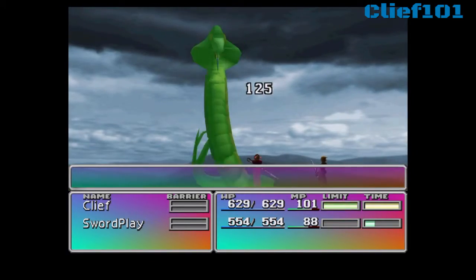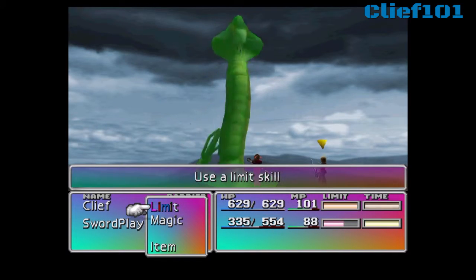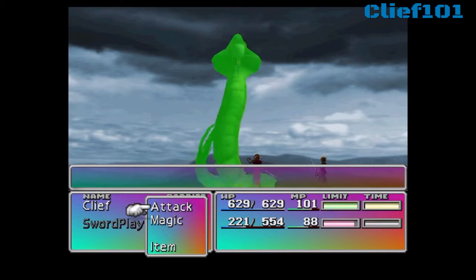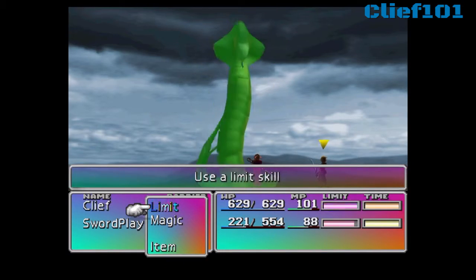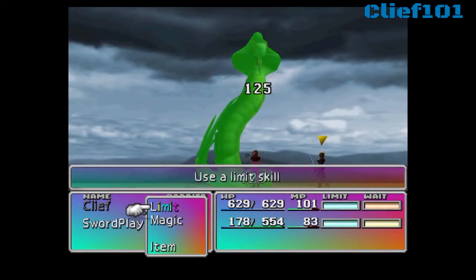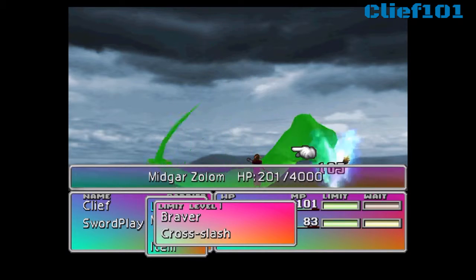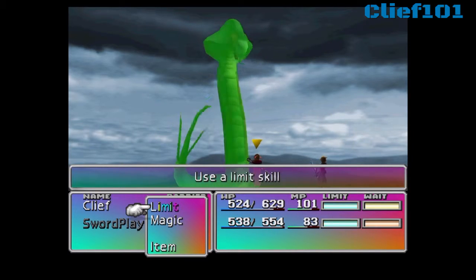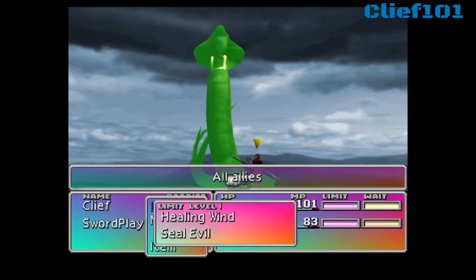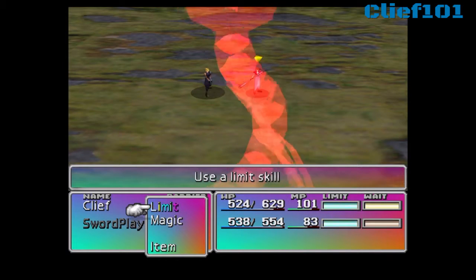So instead of killing off my party members I choose to just kill the Midgar Zolom — that way I don't have to waste Phoenix Downs. The way that I kill him is just by keeping my health up and letting poison do all the damage. Once he's within a certain amount of HP I can use my limit break and just finish him off. So if you ever find yourself in a corner where something has gone wrong and it's just not going to work, kill the Midgar Zolom instead.